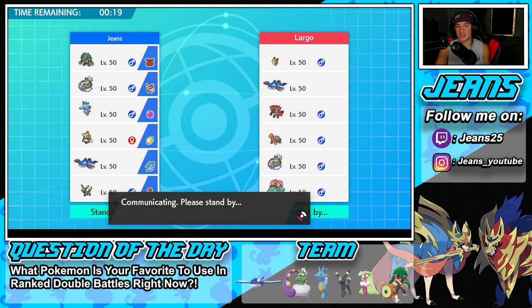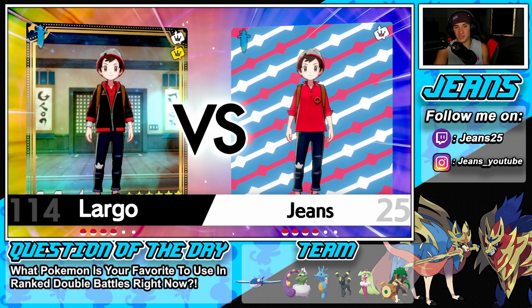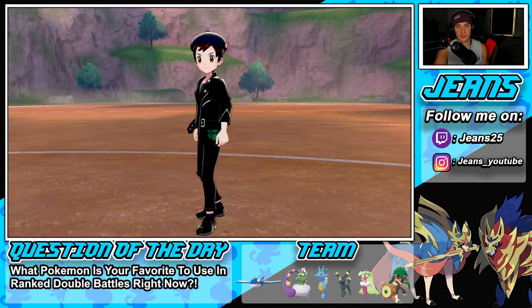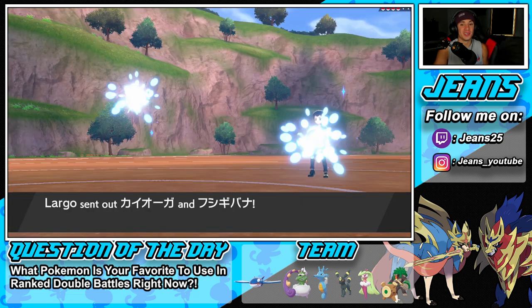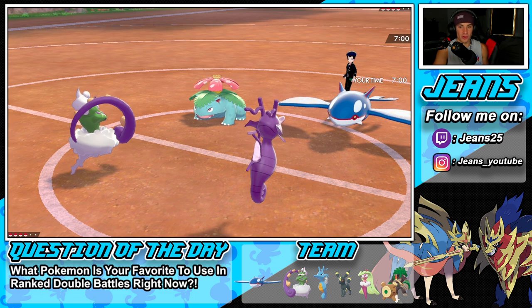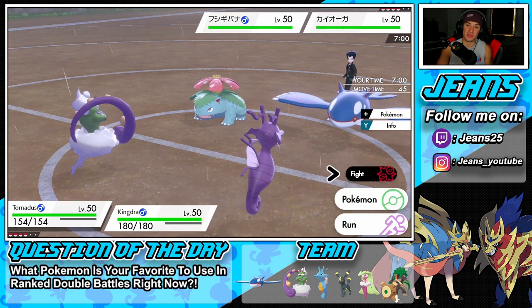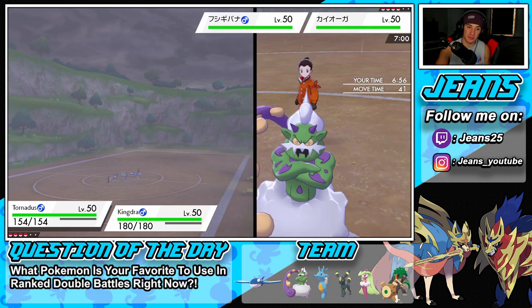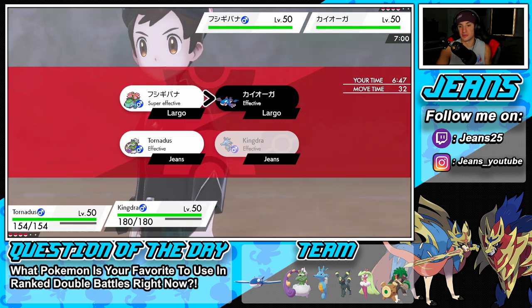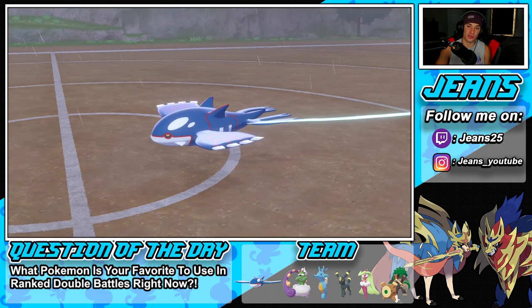Locking in this team — I'm digging it. Kingdra poses a threat and I can always change rain with Tornadus instantly. Let's see his lead first. Could be Marowak — a little scary. His lead is Kyogre! Dude, he's setting up the rain for us — so confused. He could swap into Torkoal so I should read a Rain Dance there, but I go double Hurricane instead just in case.